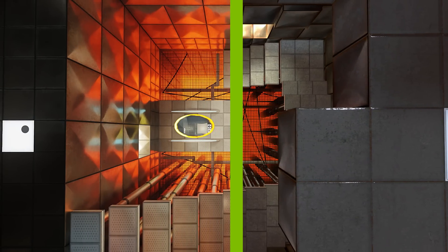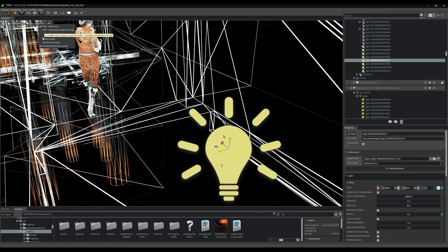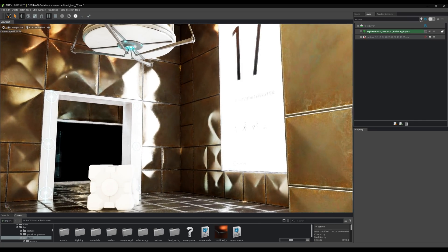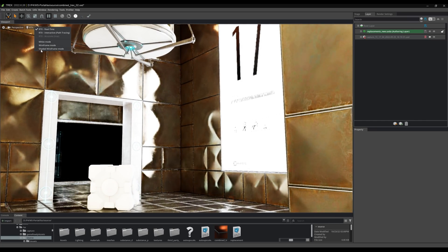One of the challenges in bringing path tracing to Portal was actually lighting itself. You essentially have to re-author and tweak the lighting in every level to make sure that you are not affecting gameplay. The engineers were able to create great tools that took the original lighting from Portal, copied it, brought it in, and converted them to real-time lights.